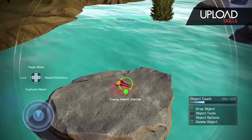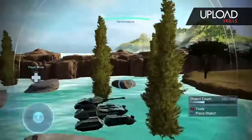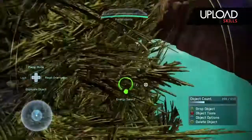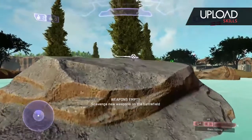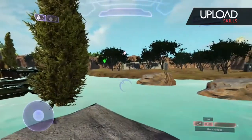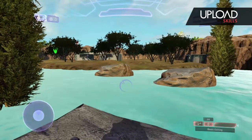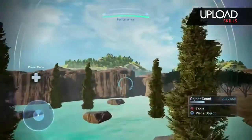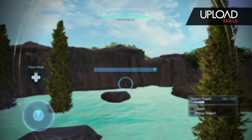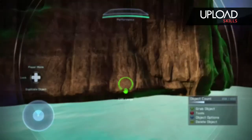There's the infected red energy sword right there, which is sweet, but I won't have enough time in this video to show it because the Xbox One can only record five minutes of footage. You will get to see the energy sword and its regular sounds. If you want to see the red energy sword and all the other weapons and vehicles in Forge, I have another Halo Master Chief Collection video on my channel that showcases all that. Thank you for watching, subscribe, goodbye.